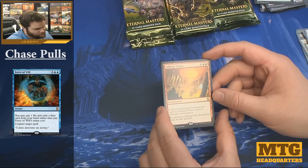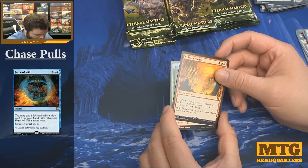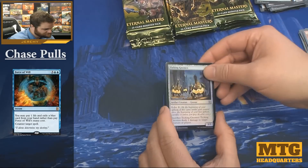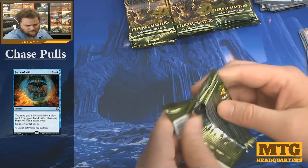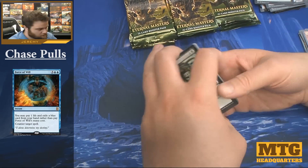Very strong card in multiplayer — that's a fact, and in Cube, right? And we have Ticking Gnomes. The foil printing seems faded to me, or muted — the colors seem muted. Maybe that's the lighting or something.